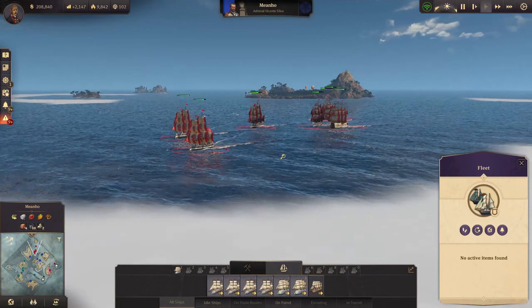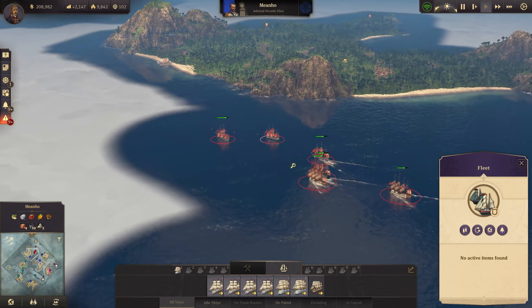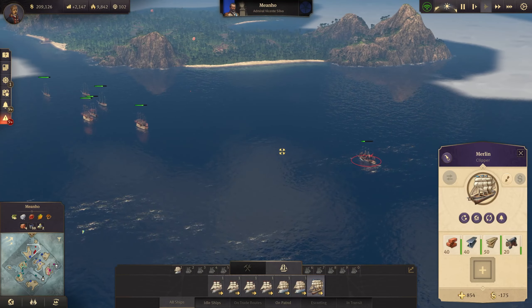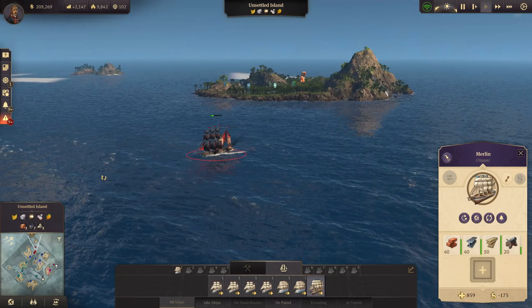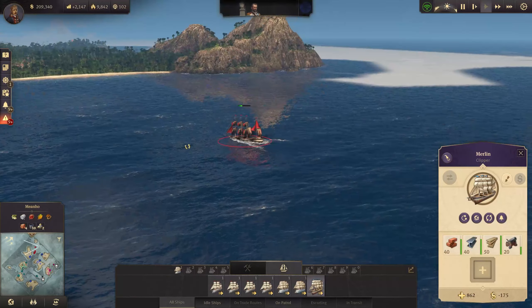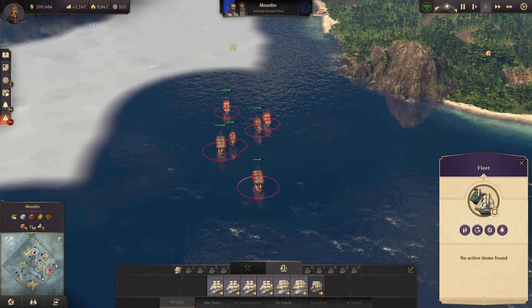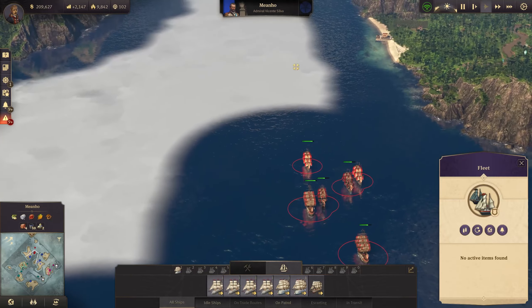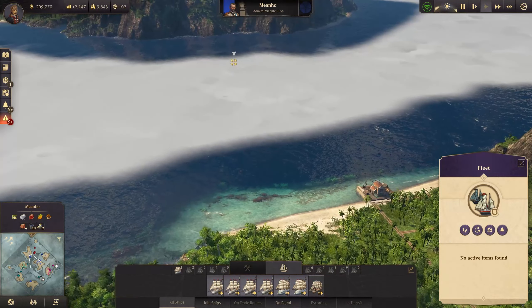Hello everyone, welcome back! We're going for another island — well, the first island once again in the new world. My clipper is heavily damaged in the back. I need to be careful that there's no attack ship coming out of the fog. It's totally without protection, already pretty low, so it could go down fast. I need to push into the harbor area now.